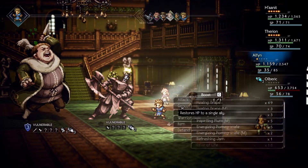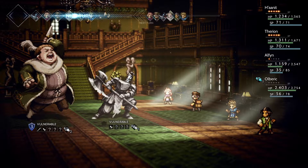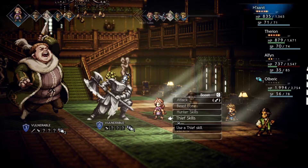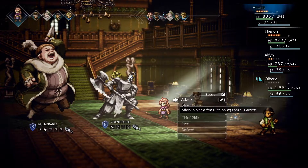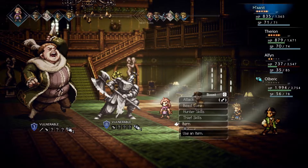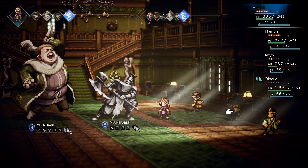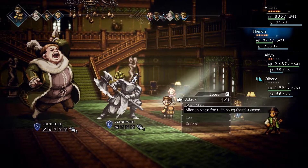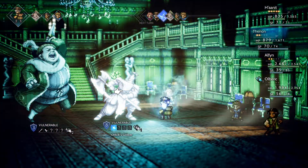I really don't like how much damage that attack does. Hannit and Therion are both full on BP — we should make quick use of that. Alphen's in critical condition, we have to heal him immediately. We can't spend any time breaking the golem. The golem is still pretty much at full health — this fight is quickly turning out to be quite hard. Let me use a Healing Grape M on Alphen. I really should have bought more healing items.